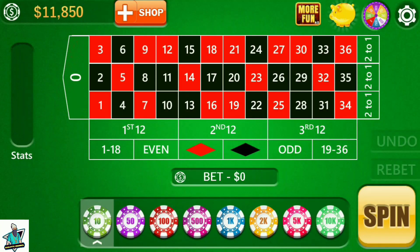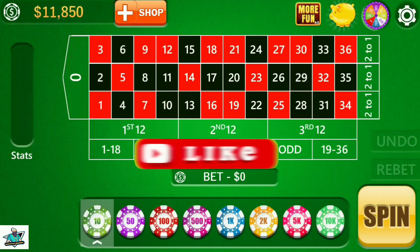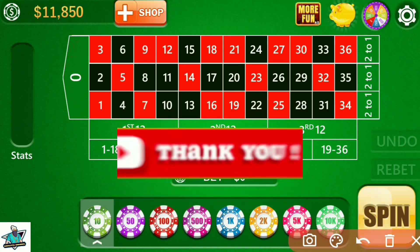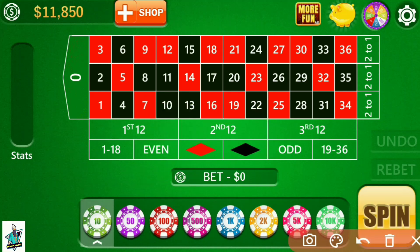Hello my dear friends, welcome. In this video I discuss a very interesting strategy. I cover four corners and one double line. I cover corners: 1, 2, 4, 5; then 11, 12, 14, 15; then 32, 33, 35, 36; and 22, 23, 25, 26.